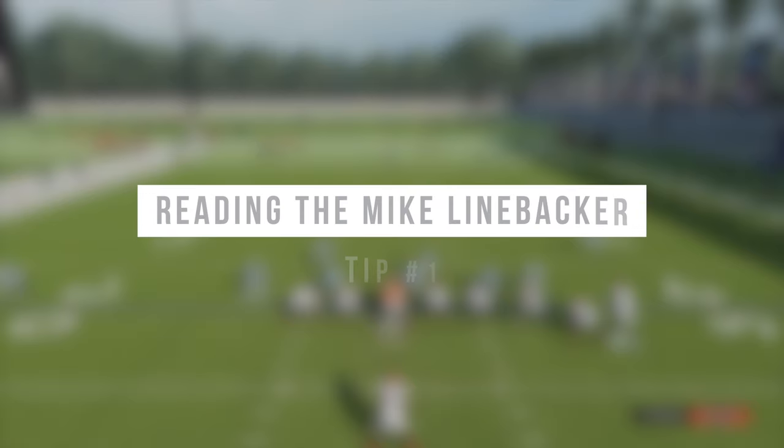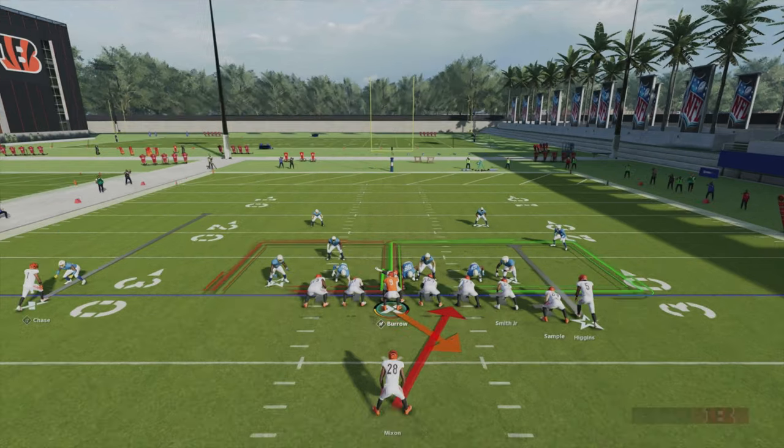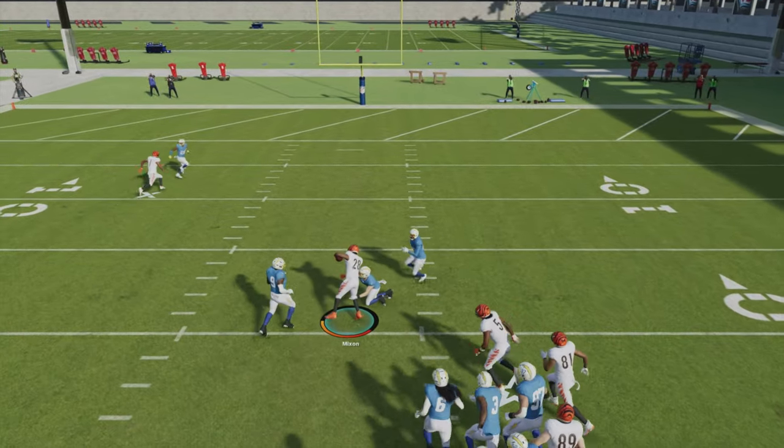The first pre-snap tip is reading the mic linebacker on run plays. I'm sure you've all noticed an M floating above a defender's head before each play. That M represents the mic linebacker within the defense and is for you to understand where the double team is going on a run play.